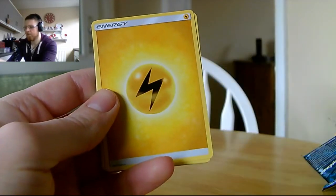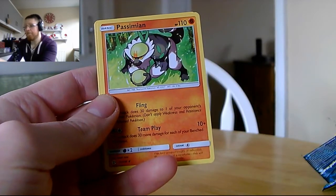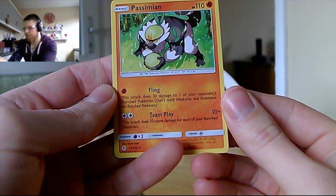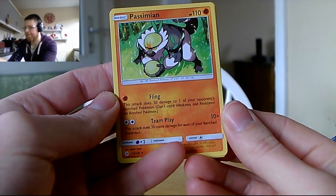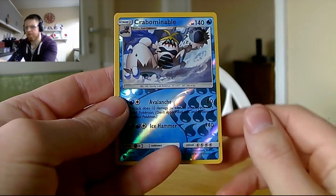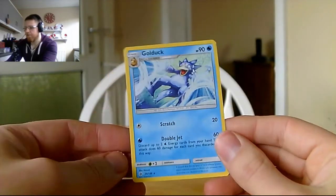Fero is only a common. We've got Passimian, who we haven't seen — Fling does 30 damage to one of your opponent's bench Pokémon, and Team Play does 10 plus 30 more for each of your benched Passimian. Our reverse foil is a Crabominable — another rare reverse foil. The rare in the pack is a Golisopod, which we've seen before.